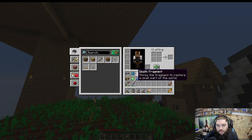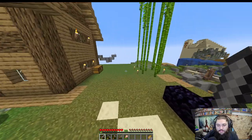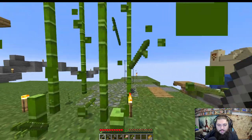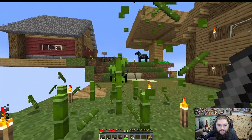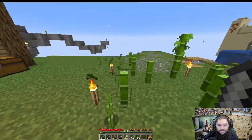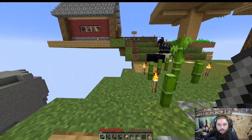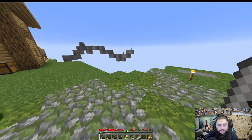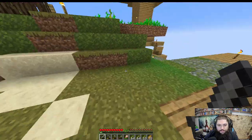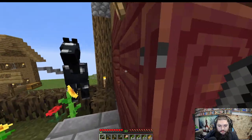For today's plan, I have a whole bunch of fragments, so it's going to be a fragment throwing day. I'm going to grab some blocks — some bamboo wood — and expand out a platform where I can start throwing fragments to keep things a little flatter and cleaner. Probably going to go over this way.